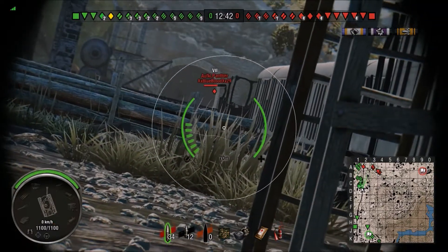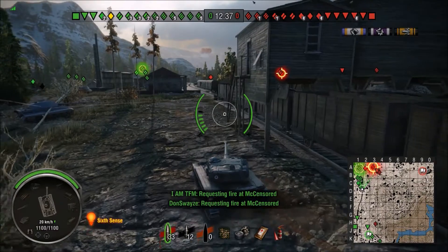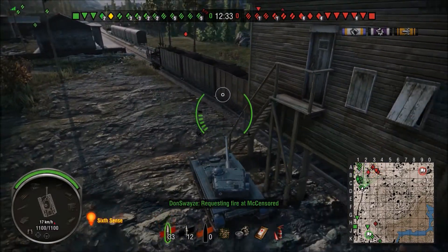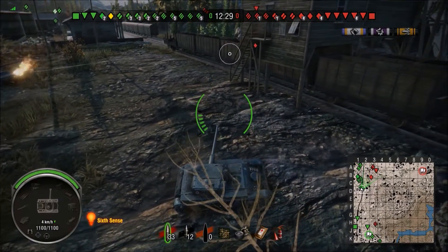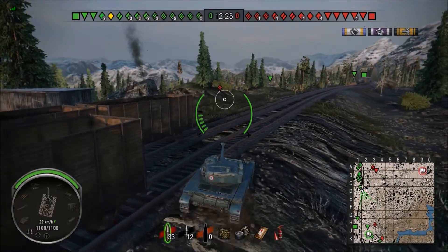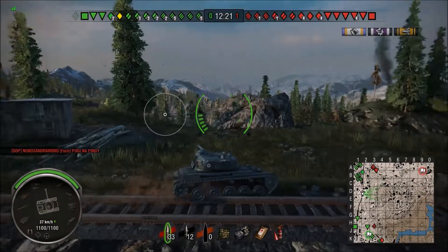You're going to get into tier 10 matches and struggle to penetrate, but anything other than a tier 10 or a very heavily armored tank you can flank. The speed and maneuverability of this tank is awesome — you can get their flanks, their rears, dump your entire clip, do some big damage, and then try to get out while you're reloading. You only have to avoid them for 14 seconds and then you're ready to go.